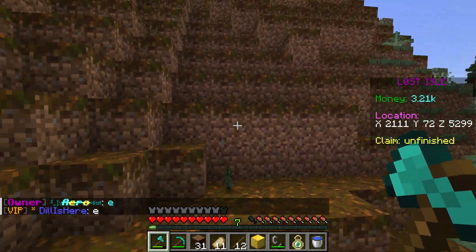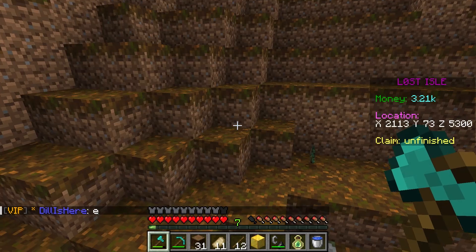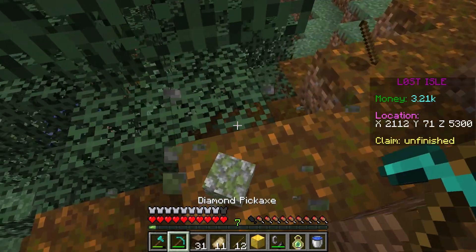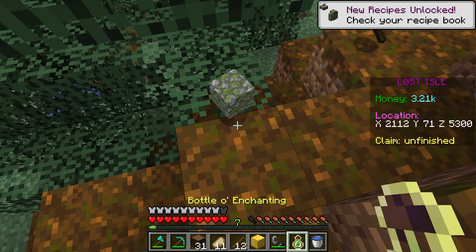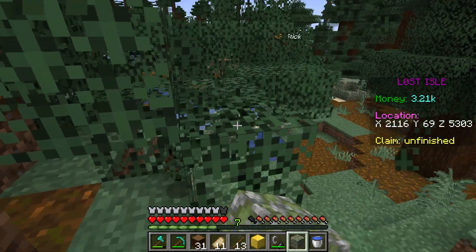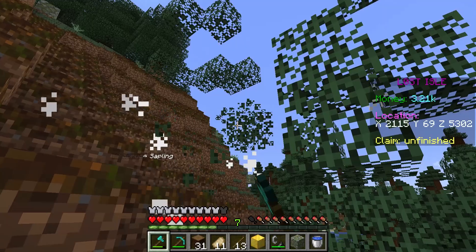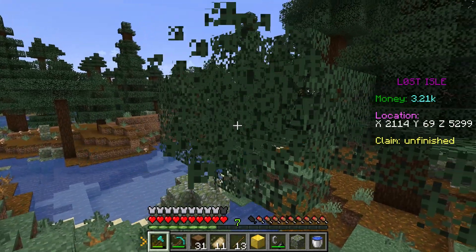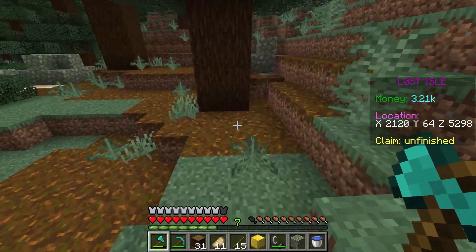Right now I think this is a good spot. It's going to be like an oval shape entrance — I don't know how to explain it yet, but I'm trying to get at something here. We're going to clear all this up and set up base right here underneath this tree.